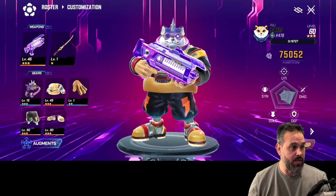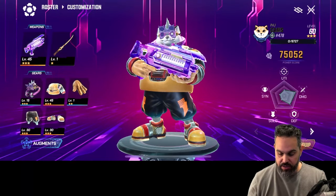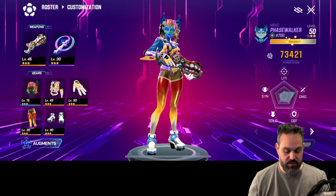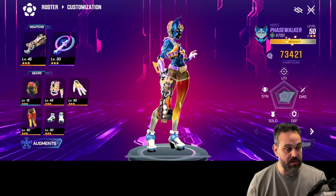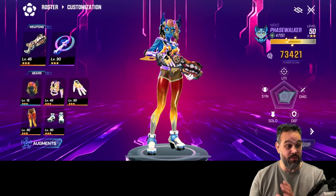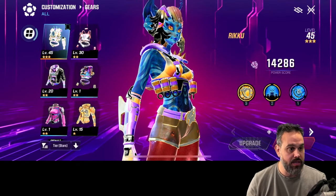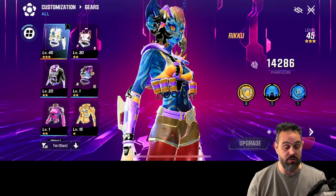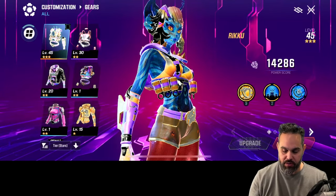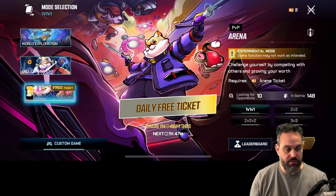If we go to customize you can see the gear that came with the NFT - the head and clothes are not the highest level but the rest is all legendary. This was a common Inu. Looking at my Face Walker Nico, most gear is legendary too. These equipment pieces other than the gun and melee weapon all come with your character, but you can't use them from the start - you need to reach a certain level. For my Nico that's level 45, so when I started I used common gear until I reached level 45.